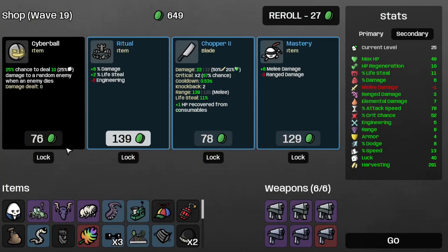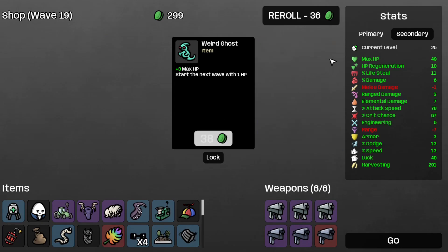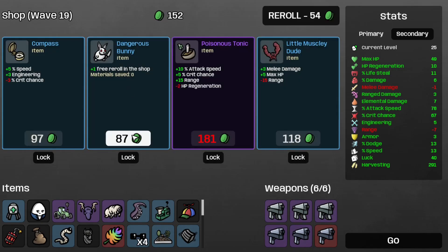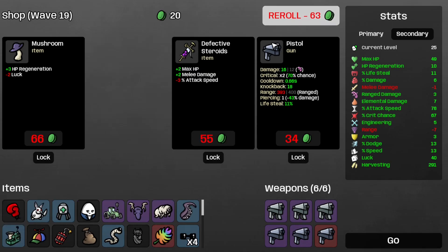Let's take the crit chance — that's now at 52%. Re-roll, take the medical turret, the sunglasses, the blindfold. Now I have crit chance at 67%, so that's good. Take the alien tongue, the dangerous bunny, re-roll. Let's take the boss and go for funsies. Now I'm broke, on to wave 19.